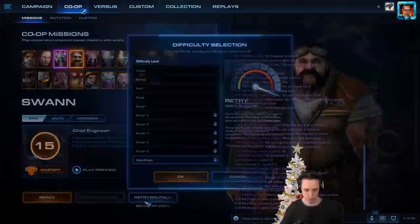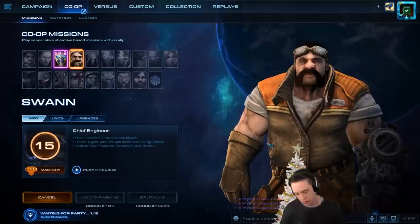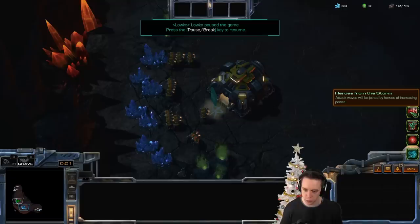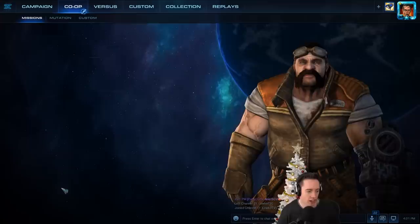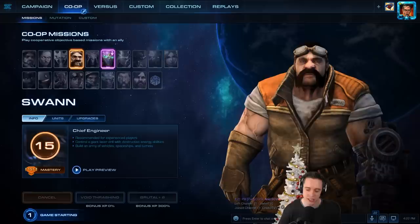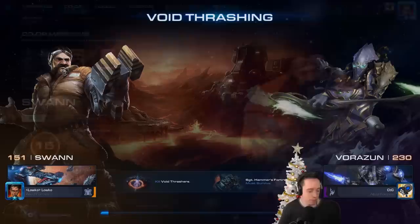CTG is suggesting that we go back to the drawing board, go back to Brutal plus 6, and change to void thrashing and ready up. I think we're looking for a similar set of mutators. I do like playing Swan — maybe I can play Karex as well. But the nice advantage of Swan is that you get a lot of gas for your ally too. Heroes of the Storm, void reanimators, twister, speed freaks.